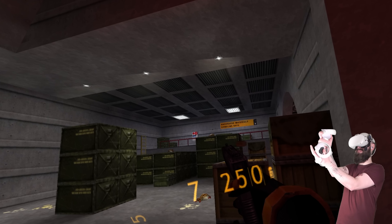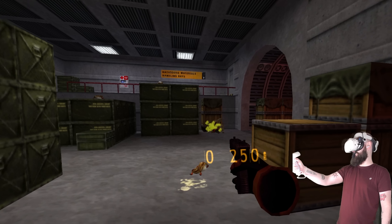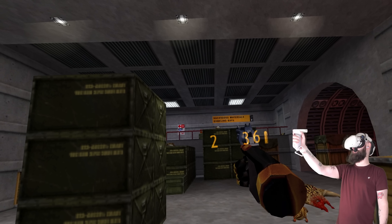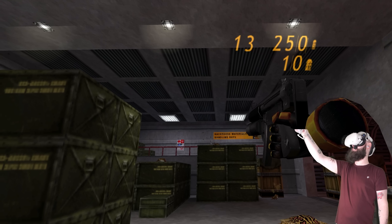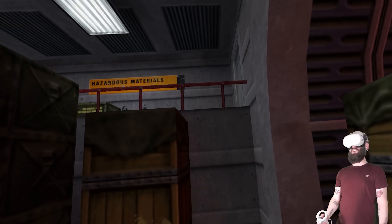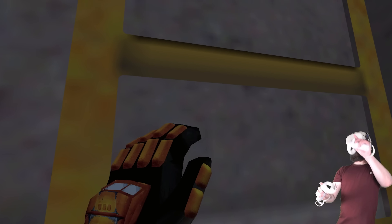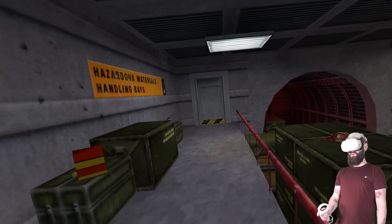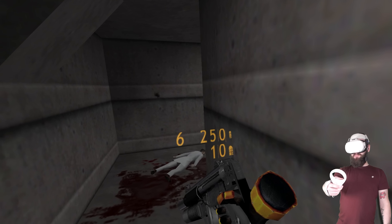I seem to have broken the game by skipping forward and jumping into different chapters. I'm now no longer getting any noises for my guns — my guns are silent. I can hear the noise of that creature, but I'm not getting any noises when I fire my weapons. I think I've broken the game and the mod. Now I've got no noises at all — this is eerie. Small piece of advice: when you come to play Half-Life 1 VR when it launches on Steam, maybe don't use the level skips, because I feel like I broke the game by doing so. I've reloaded the game and I now have sounds again. Yippee! Yay for sounds.